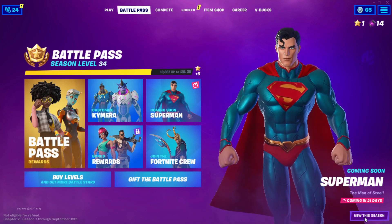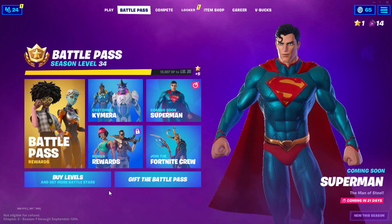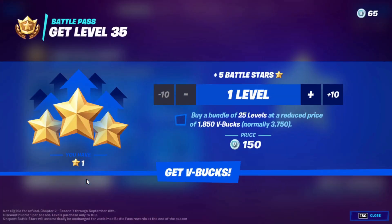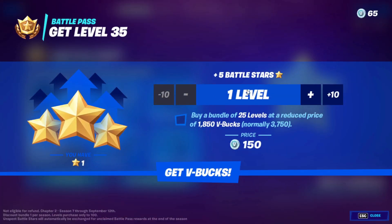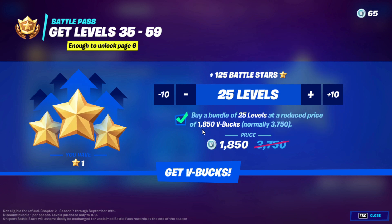After you do that, back out again. When you're in the Battle Pass again, click on 'Buy Levels.' When you're on that page, put it to level one. After you put it to level one, tick this box right here.